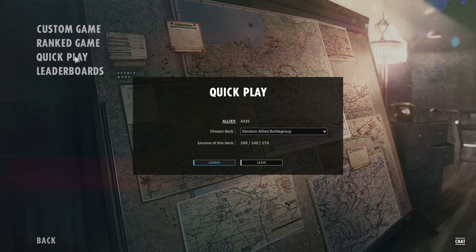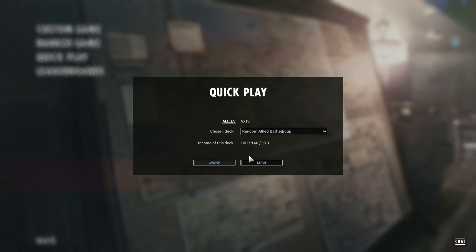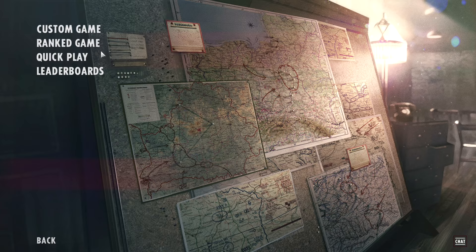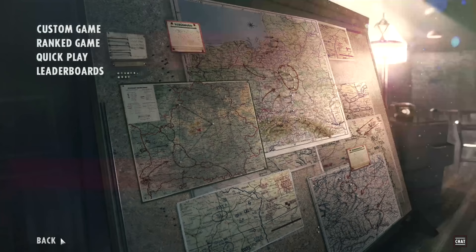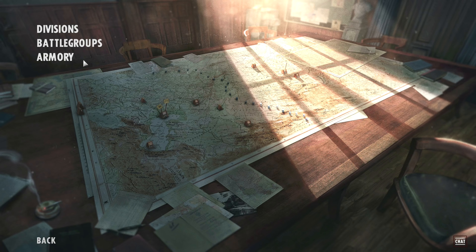If you don't want to set up a lobby, feel free to jump into quick play. This will set you up against a random opponent — it's only 1v1 at the moment. You basically choose your deck on either the allied or axis side, click launch, and it will put you into a queue to find an opponent. I would recommend custom game for the most part because quick play queue times can vary based on peak times. Ranked works the same way except you get ranked wins and losses and will appear on the leaderboard.